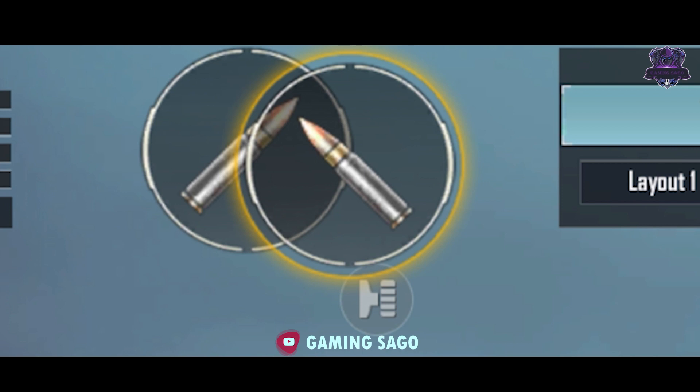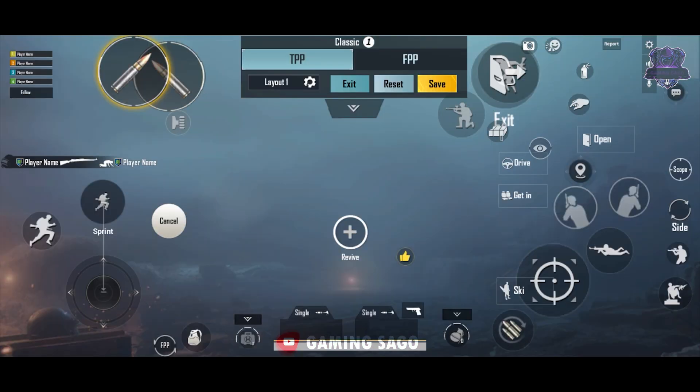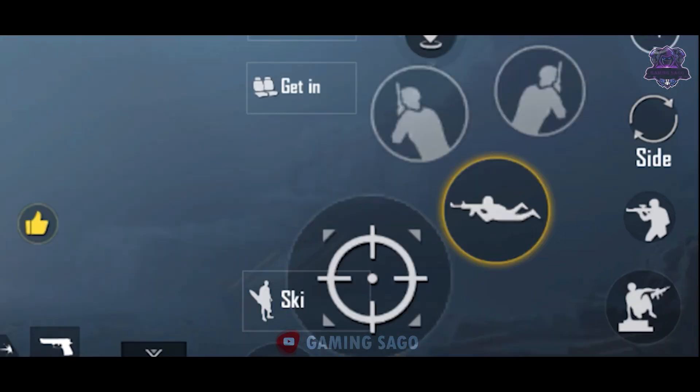The firing button is placed like this. Why do you place the firing button like this? If you place the firing button here, you will be able to touch this button easily and activate it. Now you will see all the main buttons.